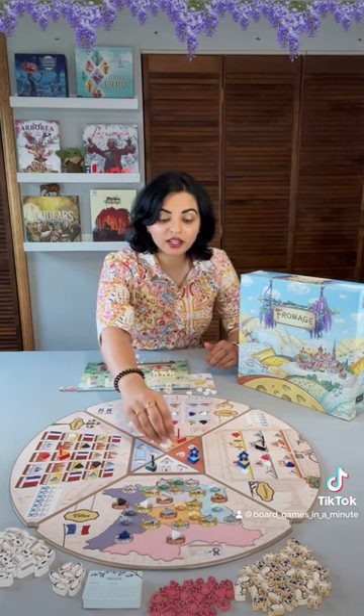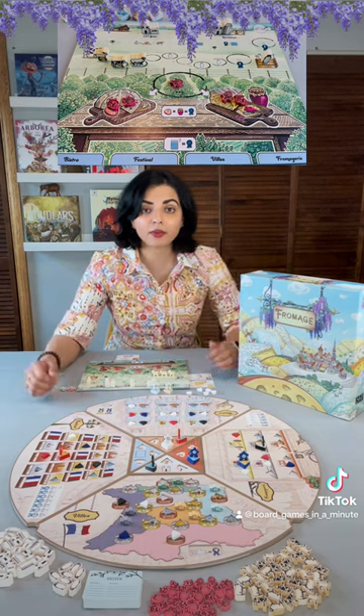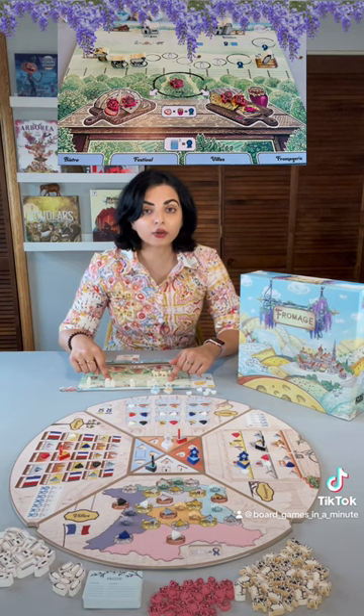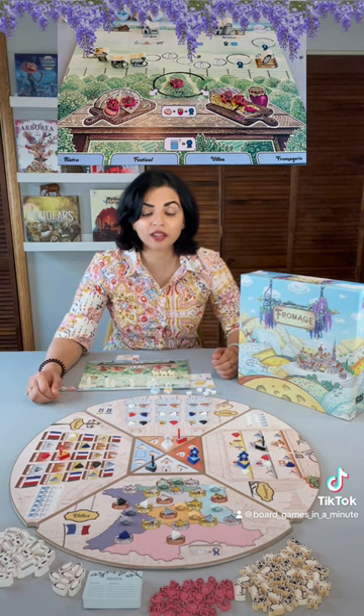You can use workers in order to gain resources. You want cows in order to make milk, because you can spend milk in order to make more than one cheese per turn. You want fruit in order to make special types of cheeses, and the fruits you spend will earn you additional points at the end of the game. You want buildings to add to your board in order to unlock certain bonuses, and you want recipe cards which, if you fulfill, will give you extra points at the end of the game.